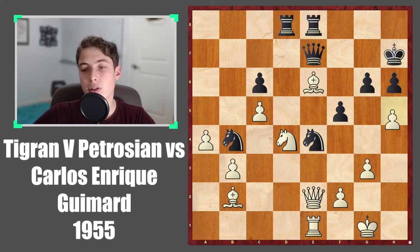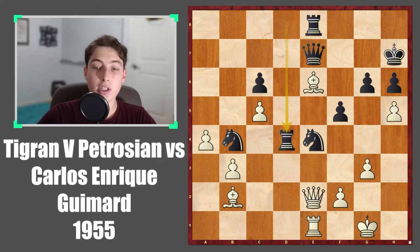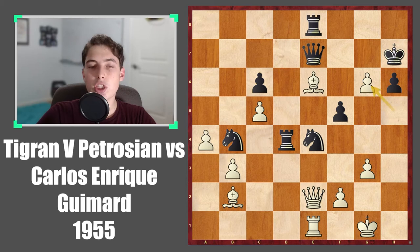He played the move h5, and black took on d4 with the idea of bishop takes d4, queen takes e6, and black should be okay in that position. But instead h takes on g6, and now king takes — because if the king moves away anywhere, white will be able to take because it comes with check, and therefore this bishop will also be able to retreat to a safe square. So king takes g6, the only testing move.